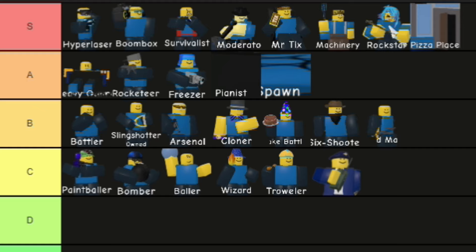And now for S-tier — the best units in the game: Hyperlaser, Boombox, Survivalist, Moderator, Mr. Tix, Machinery, Rockstar, and Pizza Place. That's the official Doom Spire Defense tier list. I'm not entirely sure I agree with all of it, but that's the official list. Thank you for watching.